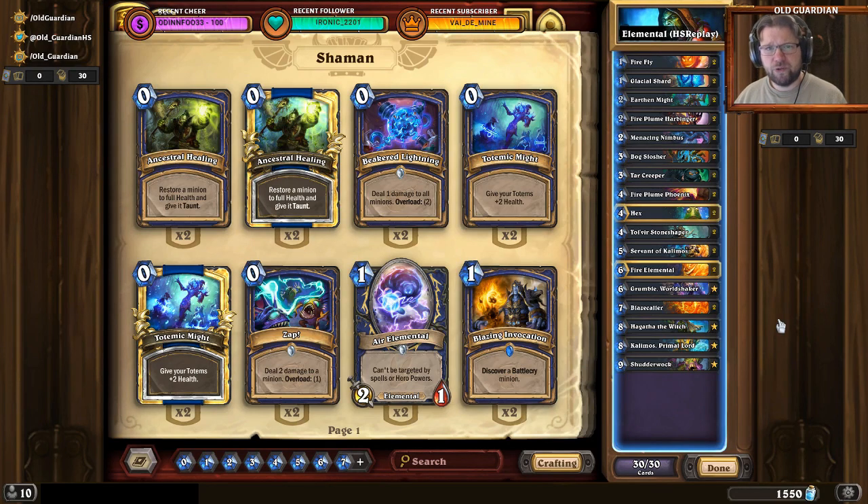Elemental Shaman is a very grindy, very minion-heavy deck. Basically, in most matchups you're just grinding your opponent out on value, because you get tons and tons of random stuff, and eventually you will use them to overpower your opponent and run them out of resources.